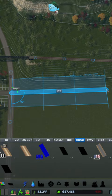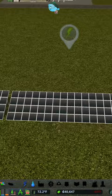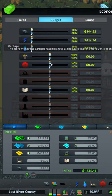Once we built the water pipes, we built the starting point for our solar farm before we moved to tweaking our budget, taxes, and building our first school for the community.